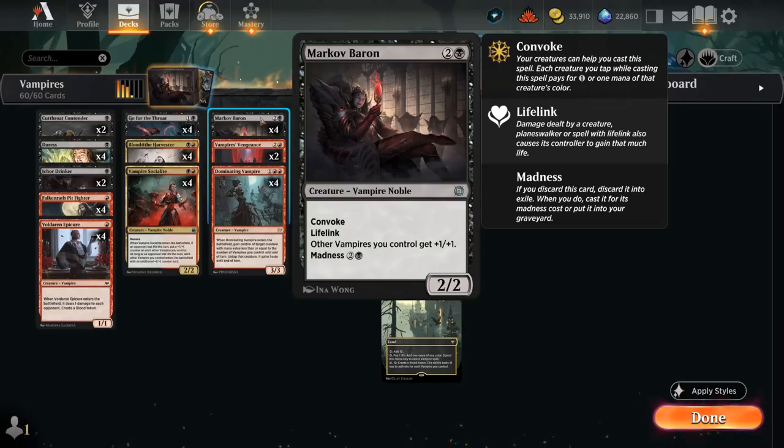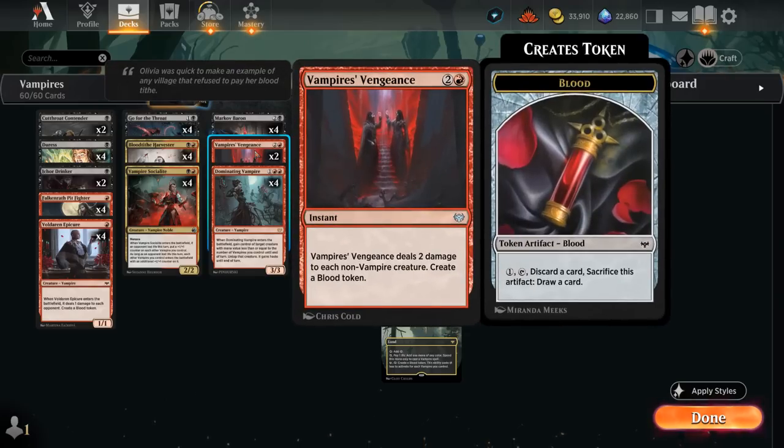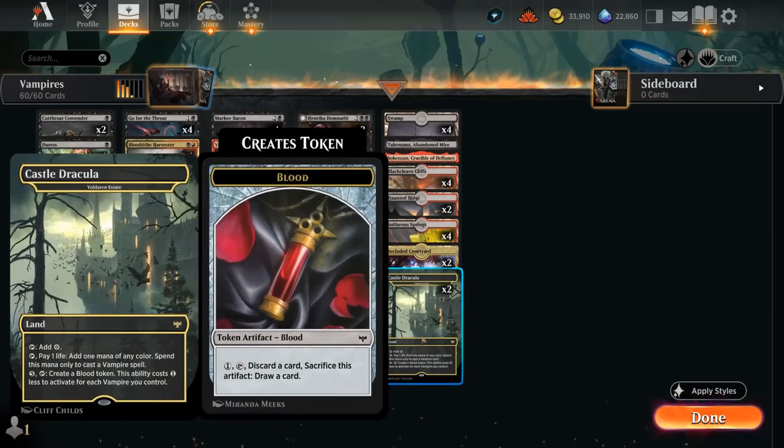The Vampire deck is very good at discarding cards thanks to its many blood tokens. We've got Voldaren Epicure at 1 mana, at 2 mana there's Blood Tithe Harvester, and Vampire's Vengeance leaves behind a blood token. We also have Castle Dracula, aka Voldaren Estate, which can make more blood tokens on the cheap if we have a few Vampires out.